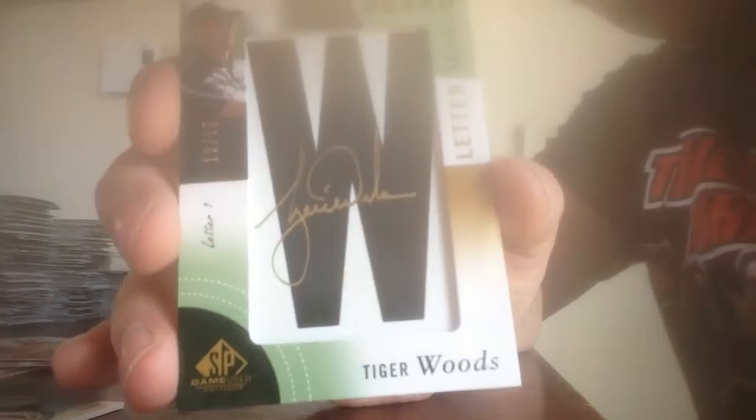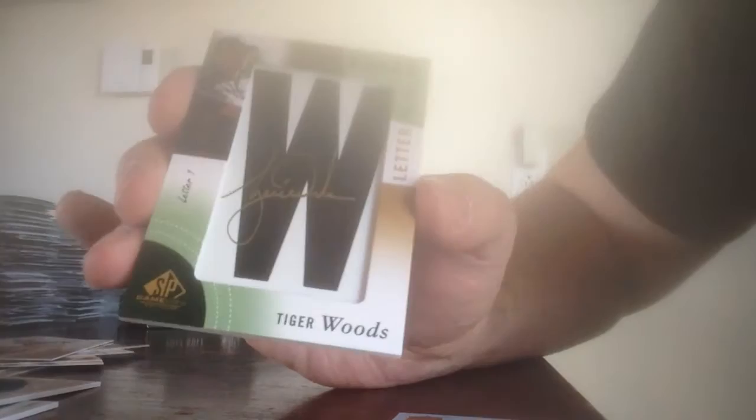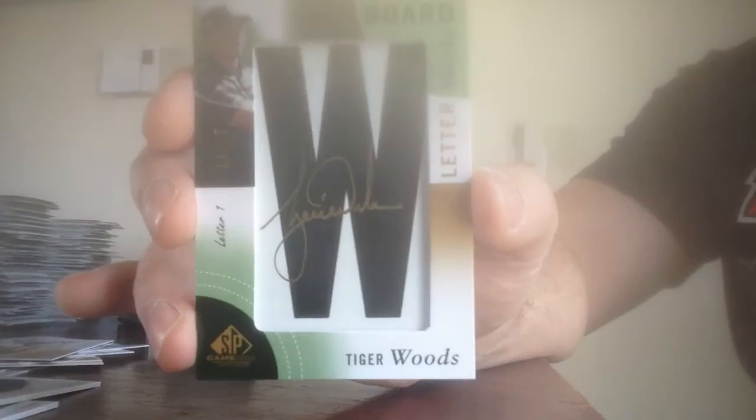Oh my God. Not only did we get a Rory McIlroy autograph, we got a leaderboards autograph 12 of 15 — Tiger Woods. Tiger frickin' Woods! And to match it, we got a Rory McIlroy autograph numbered to 25. I've opened some pretty wicked boxes in my time, but this is right up there. Tiger Woods autograph and a Rory McIlroy autograph in the same box.